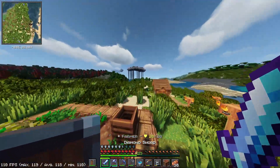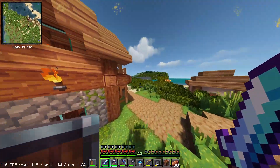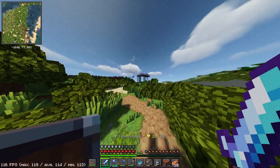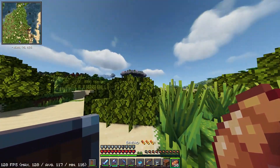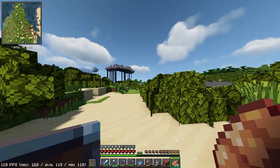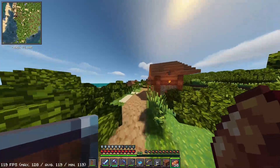But first, what that means is we're going to have to go and collect some wood. We're going to need some wood, some more building blocks, cobble, some deep slate — pretty much anything that we want to make our house out of. I like birch, so I'm going to go over here to where I found some of the birch trees and get some of them and some other woods and other building blocks.